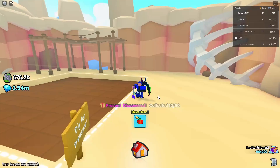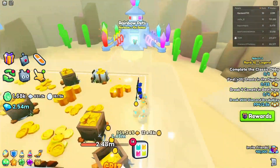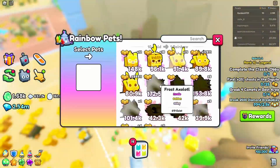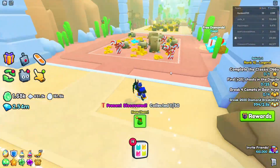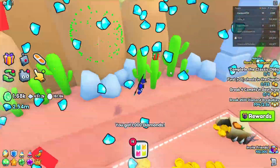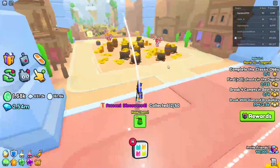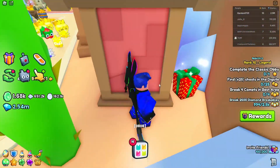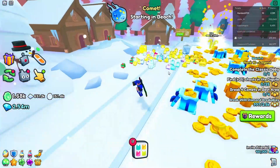Moving on to area 31, there is one right in the rainbow machine — that is number 11. Then going into the next area, it is right on top of this cactus, so make sure to claim that. Now in the next area it's pretty sneaky — it's right behind this toilet house.